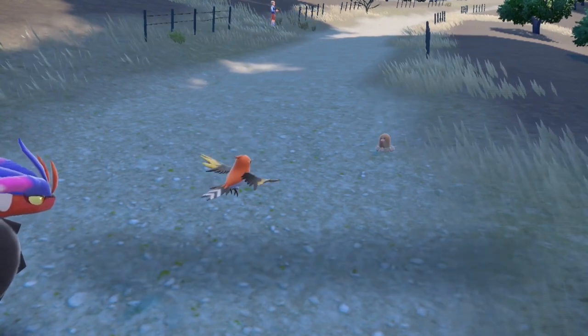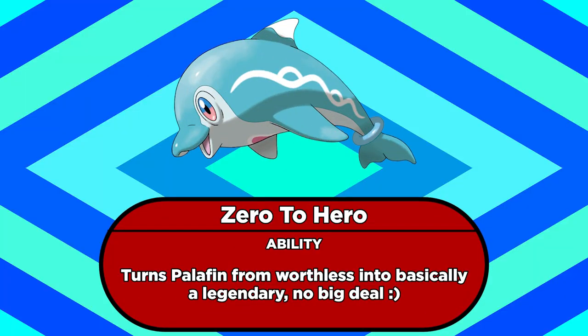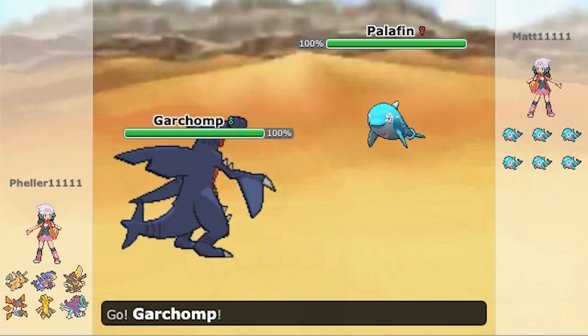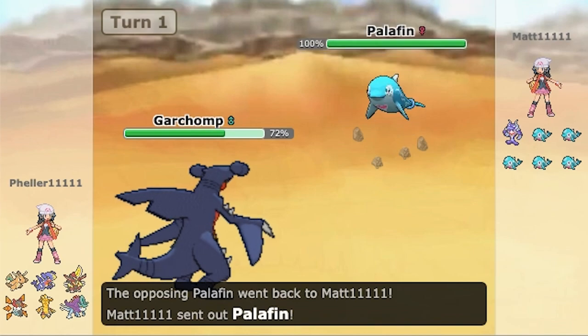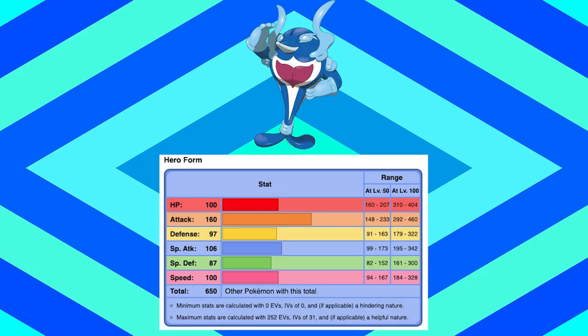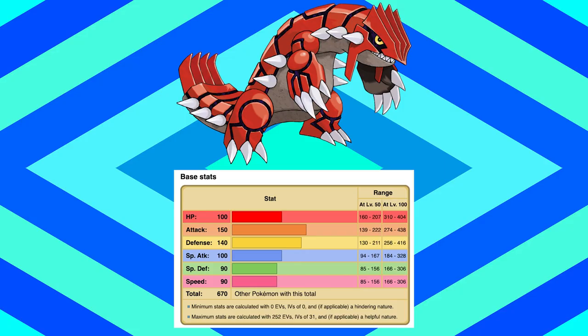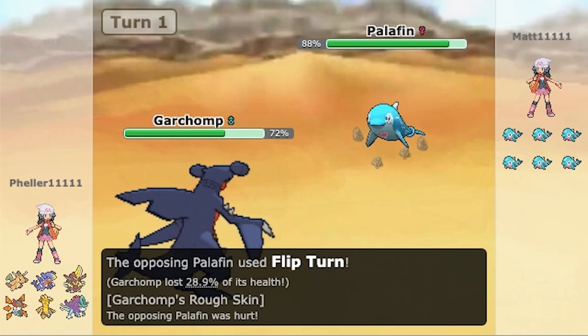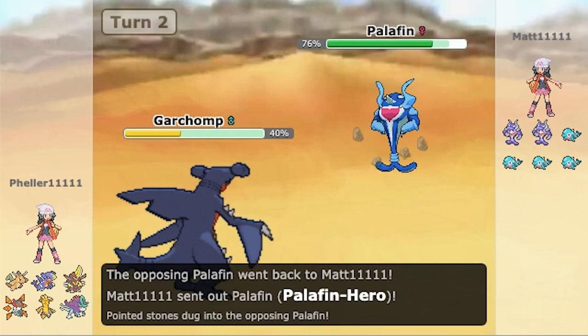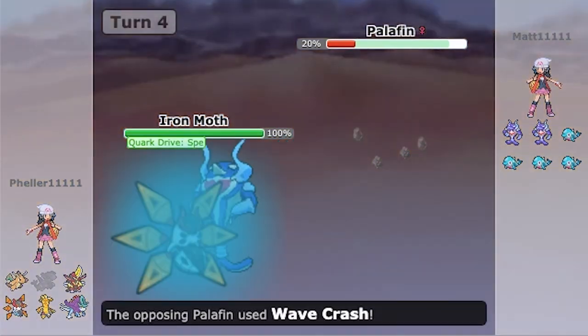This next ability is kind of a double-edged sword, but one of the edges is like a pillow. Zero to Hero is the signature ability of Palafin, a new water type in Gen 9. At the start of a battle, Palafin is a pretty unimpressive Pokemon — a 457 base stat total isn't that great when you're fully evolved. But if you switch out and bring Palafin back in later, it'll transform into its Hero Form. Palafin Hero has incredible stats, clocking in with a legendary tier total of 650, including a ridiculous 160 attack stat — higher than Groudon. This is barely a double-edged sword though, because it's super easy to get the Hero Form quickly. All you have to do is start the battle with Palafin, use Flip Turn or just switch out normally, and you effectively have a legendary on your team for the rest of the battle.